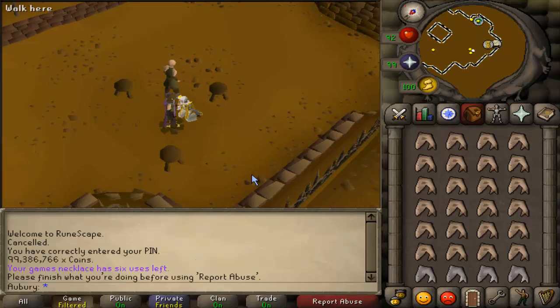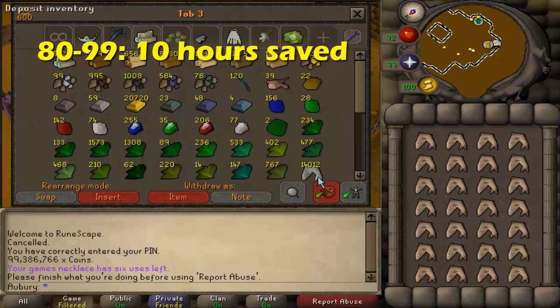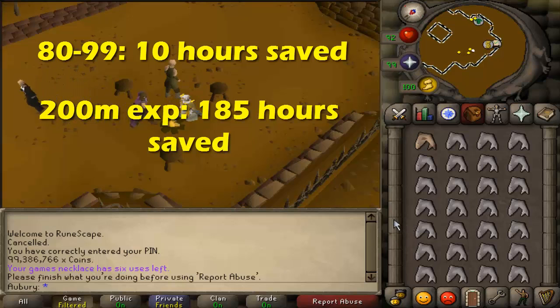If you choose to 3-tick cook from level 80 to 99, it will save you about 10 hours of cooking — 3-tick takes around 30 to 35 hours versus 40 to 45 hours for 4-tick. And if you 3-tick all the way to 200 million cooking XP, you'll save almost 200 hours: 4-tick would take about 750 hours, while 3-tick is closer to 550 hours. A pretty significant amount of time saved.